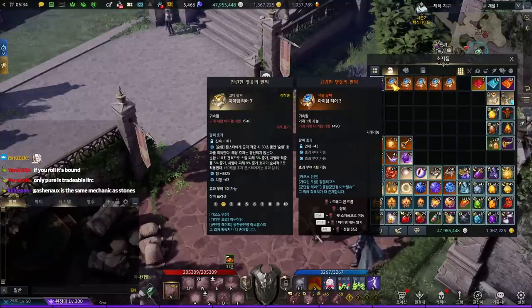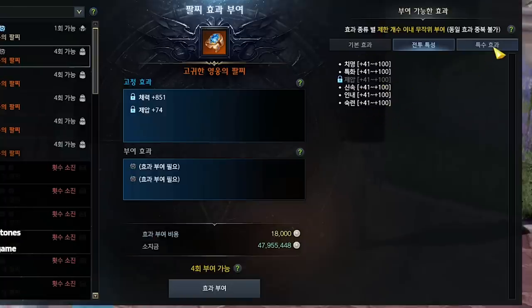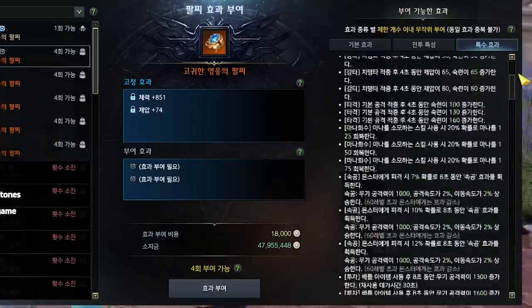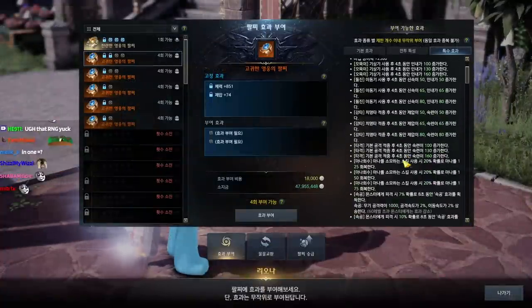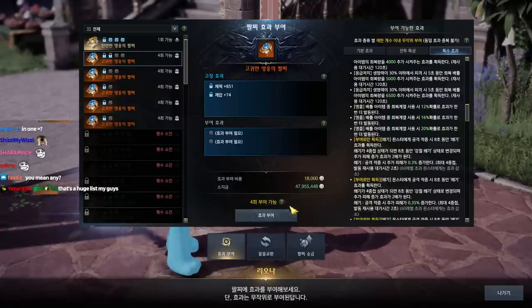One thing to mention — there are three lines, two lines, four lines, etc. Now look at this one — these are all the attributes you can get by re-rolling. This is the base: this is Strength and this is HP. These are combat stats, and these are the special attributes you can get. RNG here means you can only obtain this attribute by re-rolling it through the NPC. Upon receiving the bracelet, all the initial stats above are randomly chosen.